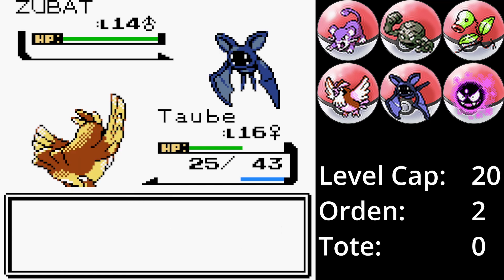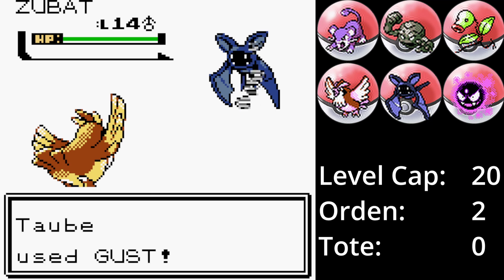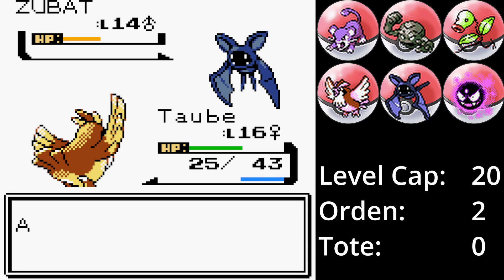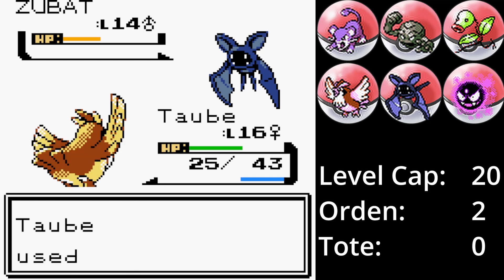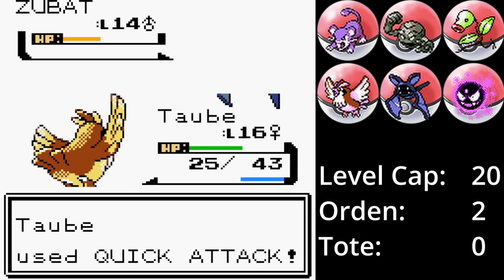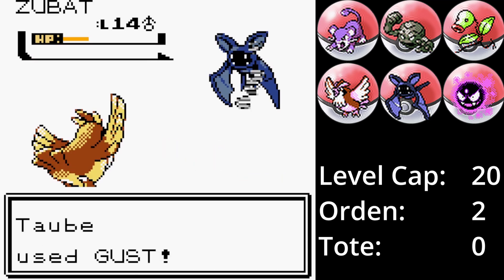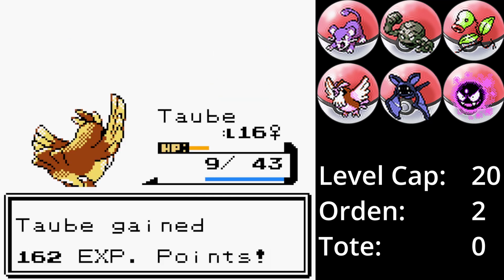Taube bleibt erstmal im Kampf, da Zubat eigentlich keine hohen Werte hat. Zubat ist allerdings schneller als Taube, verfehlt aber mit Superschall. Ein kritischer Treffer mit Windstoß schickt Zubat in den gelben Bereich. Leider kein weiterer kritischer Treffer und ich unterschätze immer wieder die Schadensreduktion von Reflektor. Zubat beißt munter in Taube, die sich nicht beeindrucken lässt. Windstoß bringt Zubat in den roten Bereich und ein letzter Ruckzuckhieb besiegt Zubat und damit unseren Rivalen.